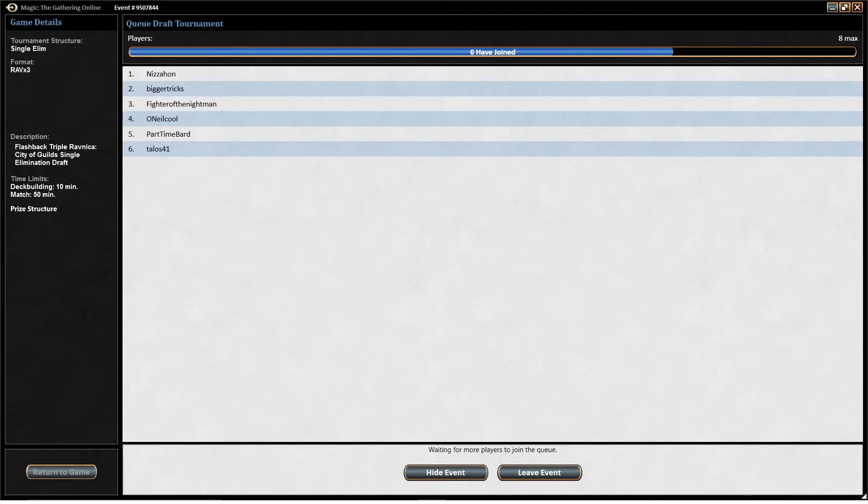The trick is figuring out which color pair is open, because if you get tunnel vision and try to draft one, there could be too many people at the table in Selesnya, for example. Each of the guilds has their own flavor. Having done these modern flashback drafts, this is the first time where they really tried to make each two-color pair have its own specific archetype, which is something we see more often now but didn't used to see that much.